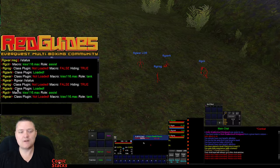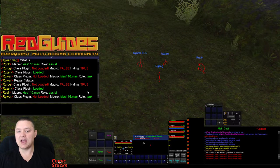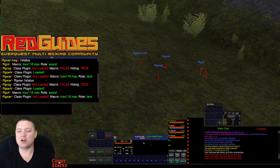My Redguides Berserker — class plugin is loaded, he's not invis, nothing's happening, he's ready to go. My Cleric is also ready to go, role set to assist. My Warrior — even though I don't have MQ2 War loaded, I do have KISS Assist running, and my role is set to tank. I'm not paused and I'm not invis, so I'm ready to go.